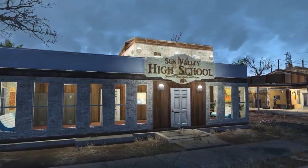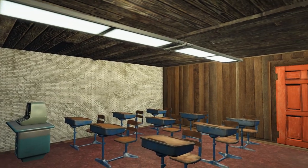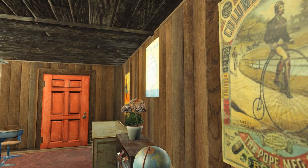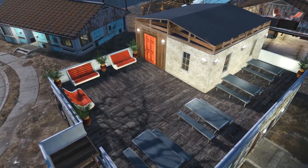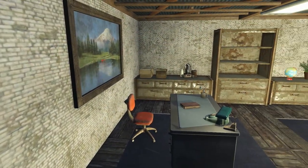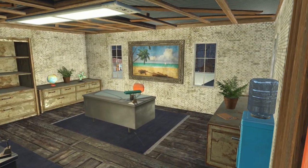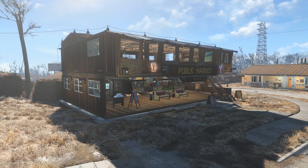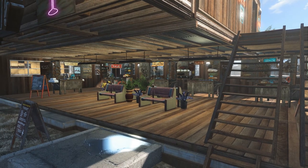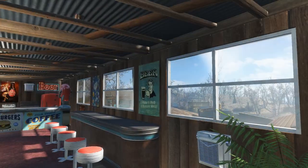We have our school, because apparently learning to read is a big thing right now in the Commonwealth. It has a small recess terrace and a faculty office. Our public market — you can see that on top of it I built a little bar slash dining area.